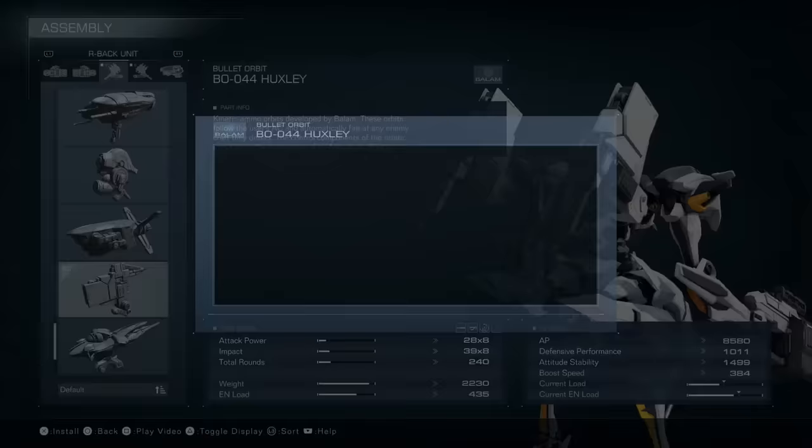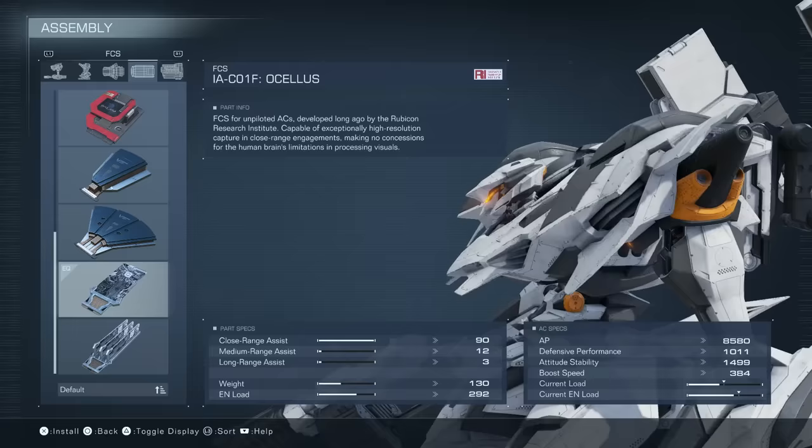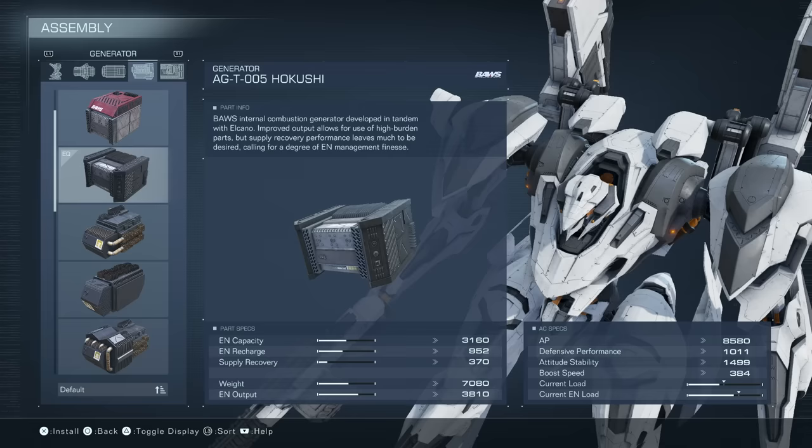For the frame, we use all Noctriher parts because they're super lightweight and stylish. For our inner parts, we use the P08 speed booster for its incredible ground boost speed, the Acellus FCS for its unparalleled close range assist, and the Hakushi generator for its great energy capacity and output.